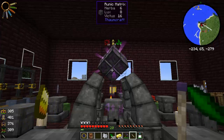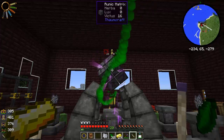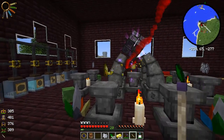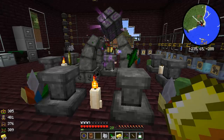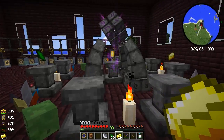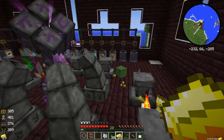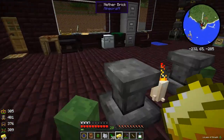Taking the Herba, getting the Lux, and the Victus. Now we need to watch - gold, gold, bone meal, earth shard, bone meal, earth shard, earth shard. And there we go - a Lamp of Growth!